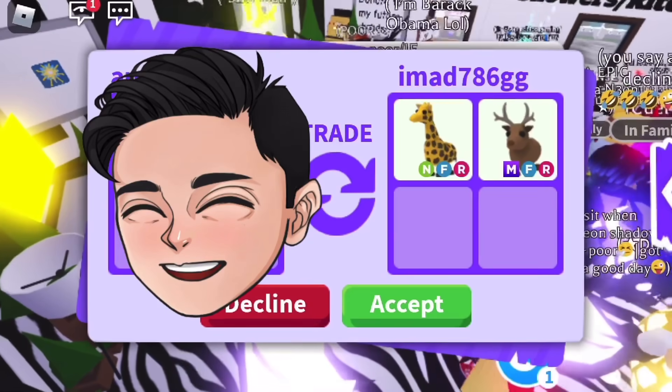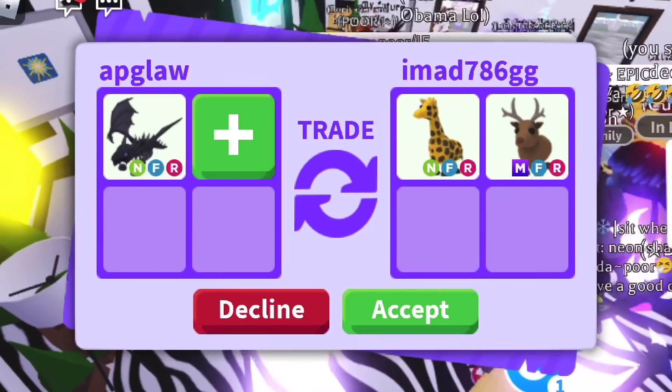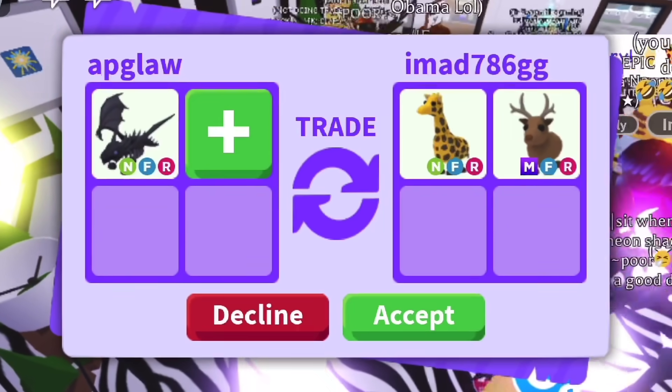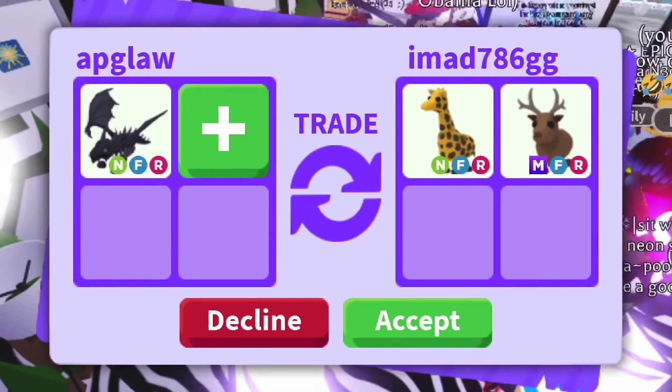Should I do this trade? They're offering a neon giraffe and a mega reindeer for my neon shadow dragon. The neon giraffe typically needs to add at least one frost dragon in order to equal a neon shadow dragon, but here they're adding a mega reindeer instead.